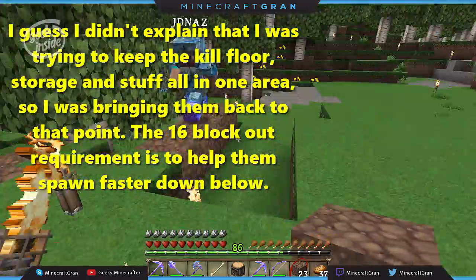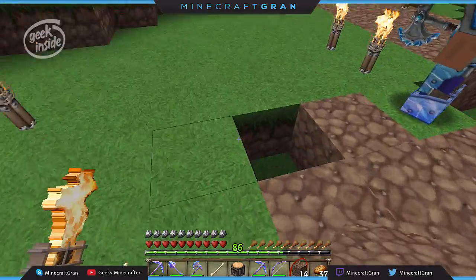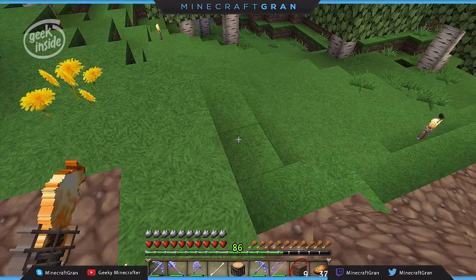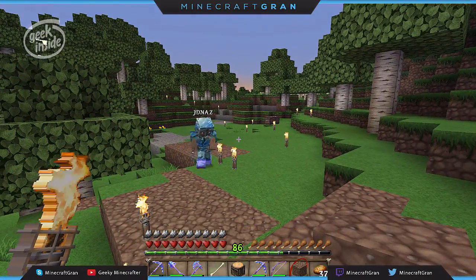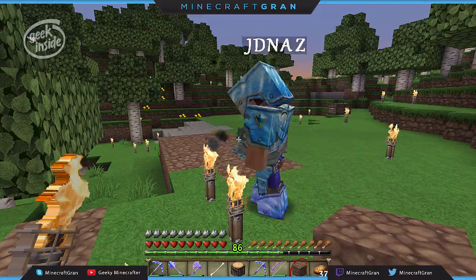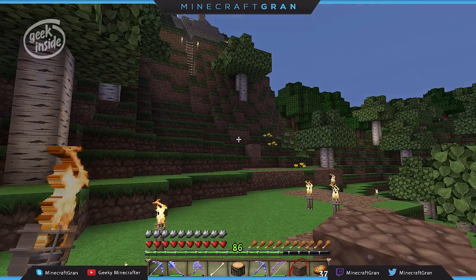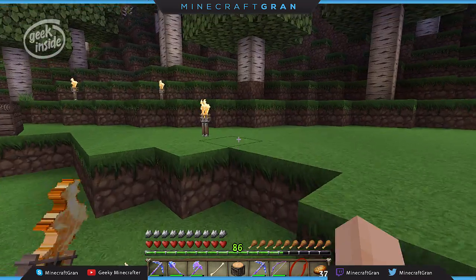So if we had the kill floor somewhere right here where these two torches are — what do we want the farm to do? I figured we'd close this in once we had the mechanics done. I've used pistons for crushing, I've used lava, but the least complicated is the drop — drop 23 blocks, hit them once, done. And then if we want, we can put a switch in: turn it on, and when they drop they'll drop two blocks further, die, and drop their stuff. So we put a piston out, drops them long enough to get a one-hit kill.